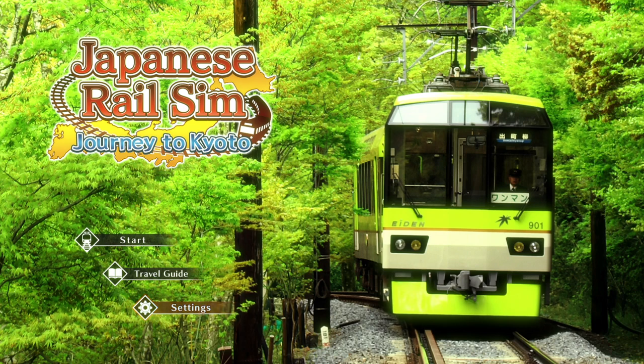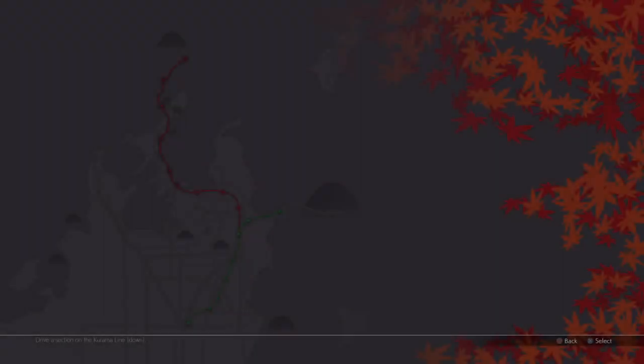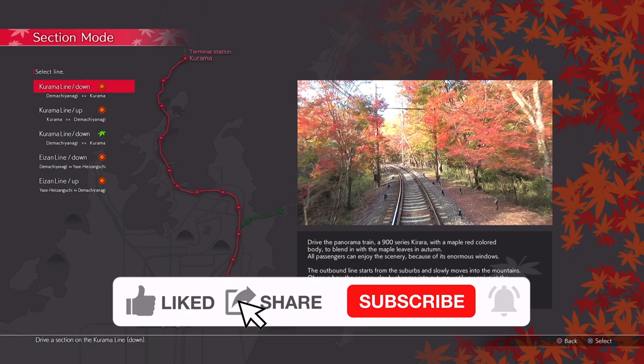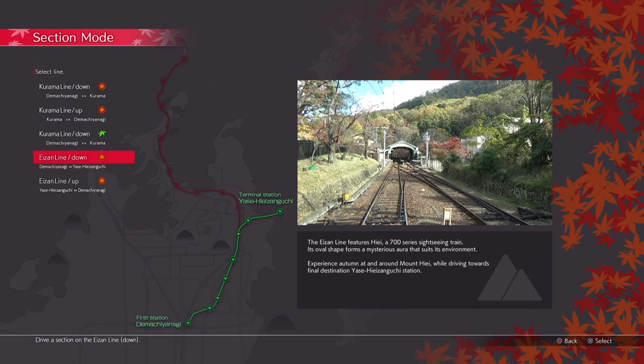Hello everyone, welcome back to Japanese Rail Sim Journey to Kyoto. Hot on the trail of the first look I put up on the channel yesterday, I've been playing this quite a bit over the last day and managed to get through the whole of the section mode. Section mode runs up and down the line in sections, and for each of these you can unlock medals. You start with the Kurama line at the top.